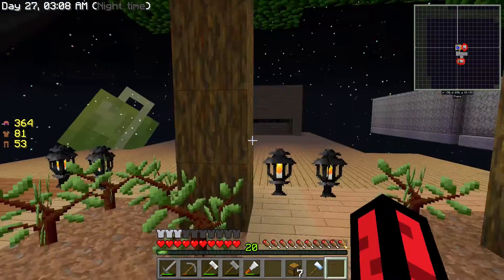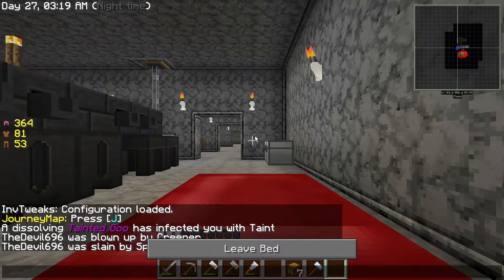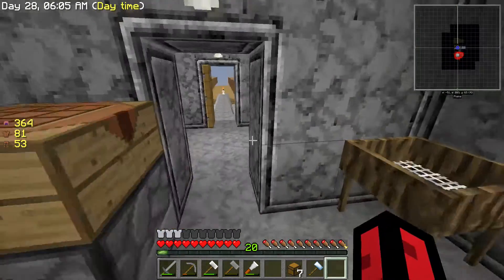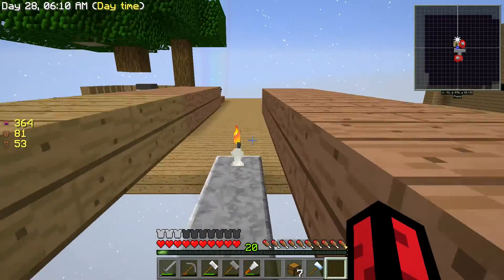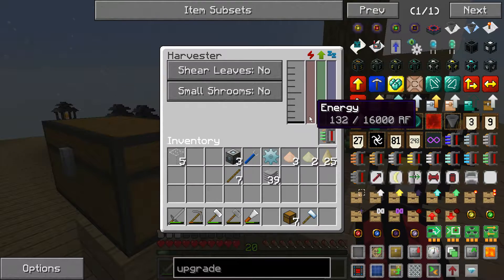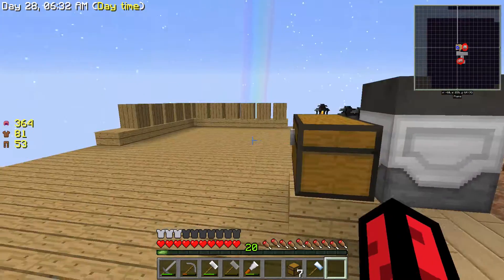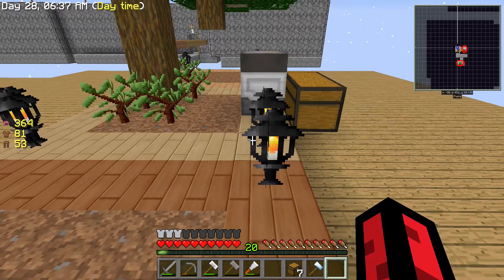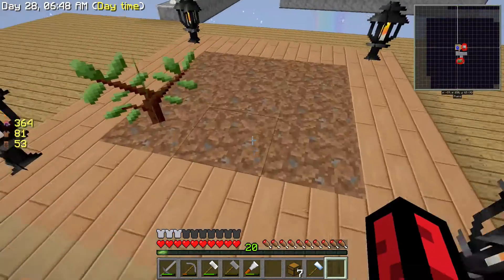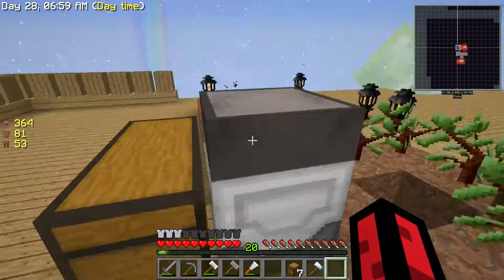I'll pop the chest down there and this should get power - but obviously it's night so let's go quickly sleep. There we go - it's got power now. The harvester is dumping stuff into the chest but it's not really planting new trees. I kind of want it to plant stuff as well. So I'm going to take this out - that was our very first piece of dirt - but that's okay. Now I'm going to need a bucket of water and some dirt.